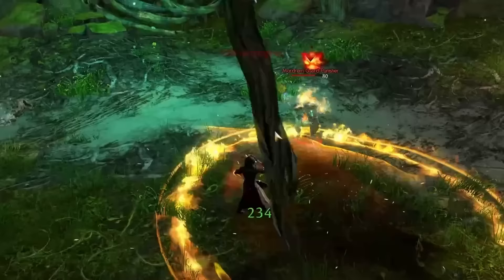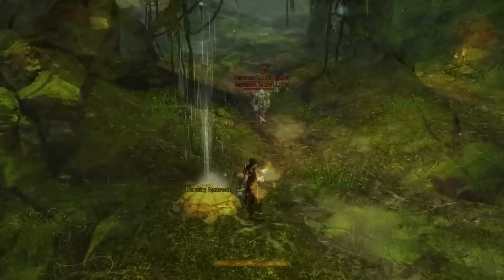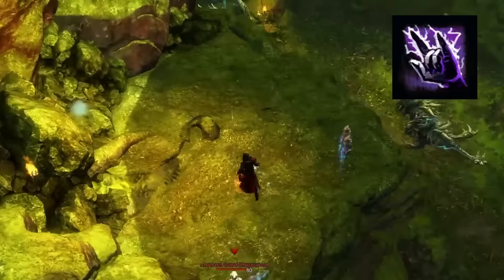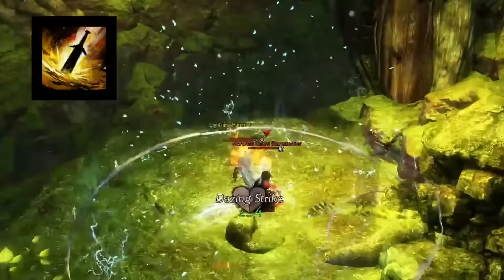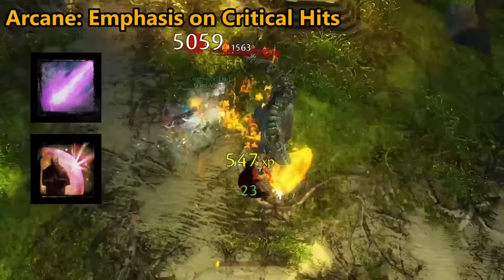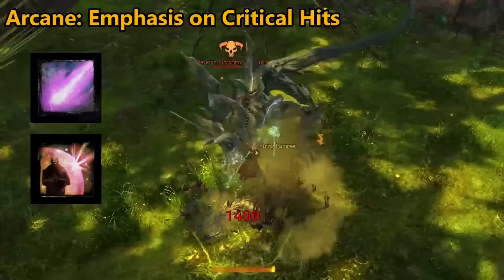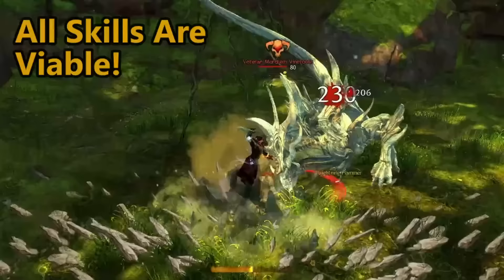Conjured weapons can have some niche or meme usage. For a while, the best PvP Elementalist build in the Catalyst was utilizing a conjured earth shield as its utility skill. I've personally used the lightning hammer to absolutely obliterate people. The elite weapon skill Fiery Greatsword is utilized in top-end DPS builds for strike damage, but outside of using a handful of skills, they don't see much use after that. The arcane line works to trigger critical strikes, which can proc traits like burning or Arcane Precision.